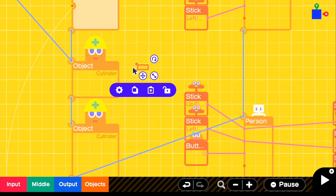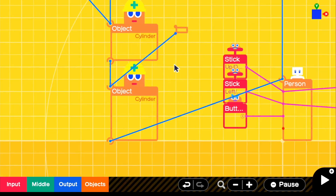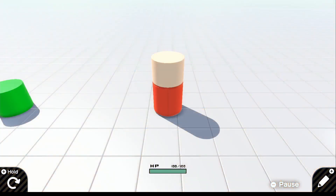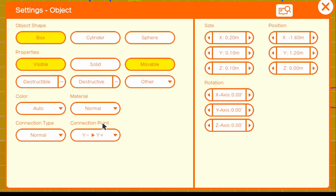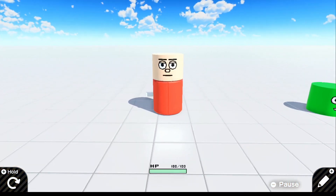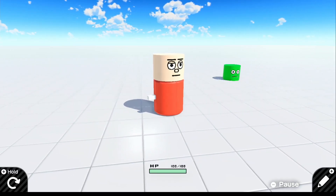Now we just have to connect it to our body right here. This is our bottom part and then this is our head. For the connection point, go ahead and do X plus and X minus just like that. And now if you look in the game, we see this little box on our side. Basically that's where our sword is going to be connecting to.